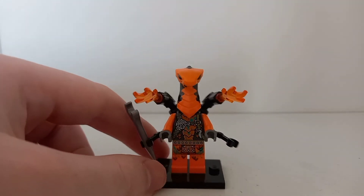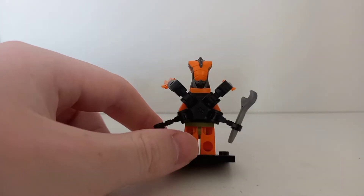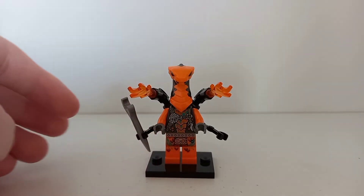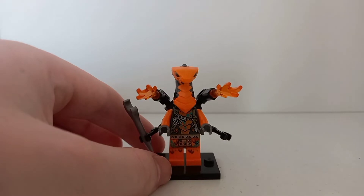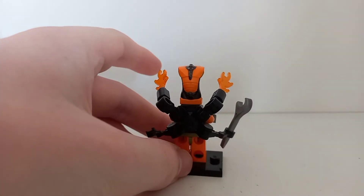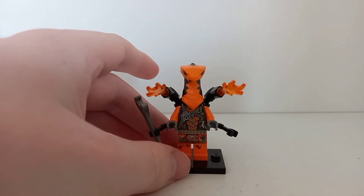He looks really great — there are two flamethrowers on the side using the Outrider back torso attachment from Infinity War, which is pretty good. He also gets a wrench. It's just a reuse of the normal snake python design, but with the Outrider back. Overall it's a great minifigure.